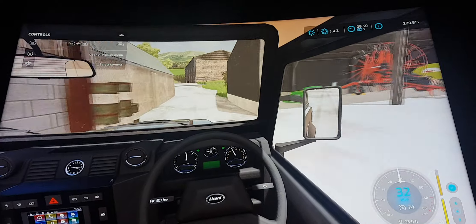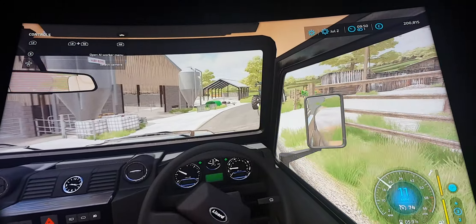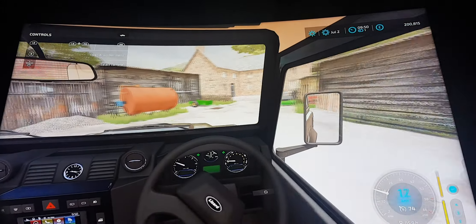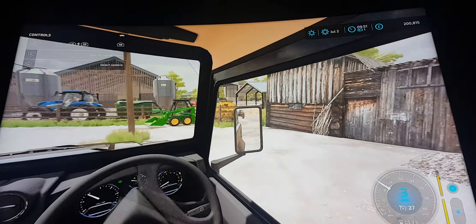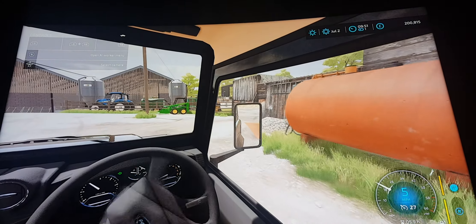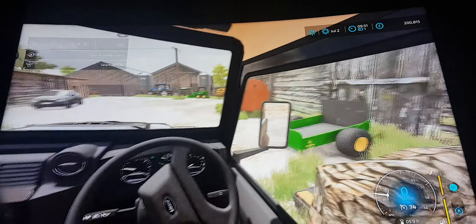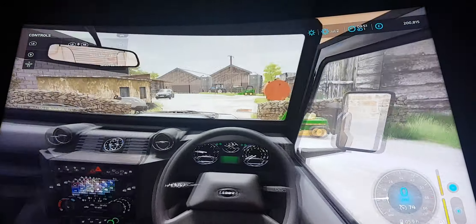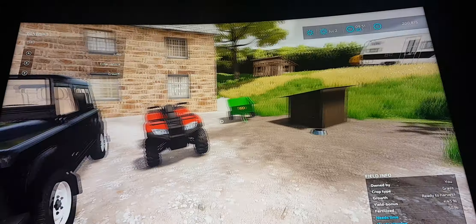So this is kind of just like an update of what's going on. I just parked the Defender — I'll just swivel it around here, park it up there. These mirrors are quite small so it's a bit hard to tell if I'm a bit closer, which means I'm too far away from the quad. But no, I don't want to be too far away. There you go, I should be good there.